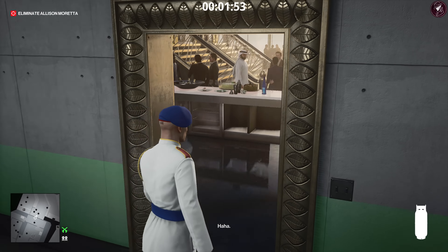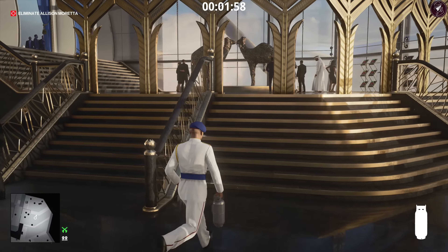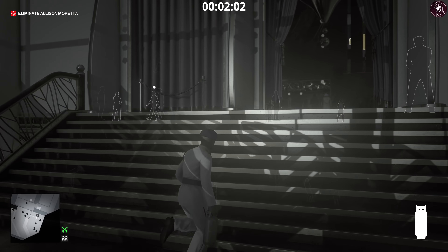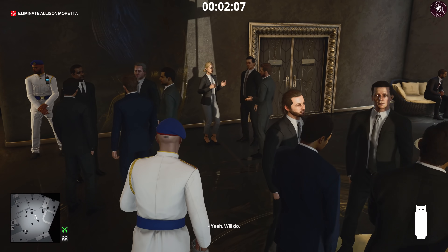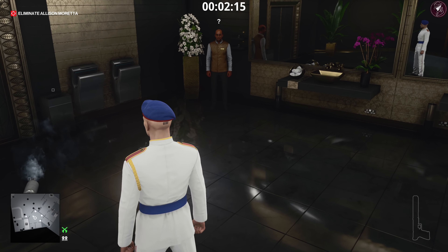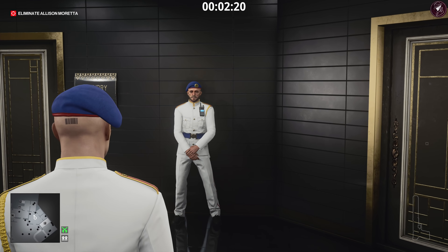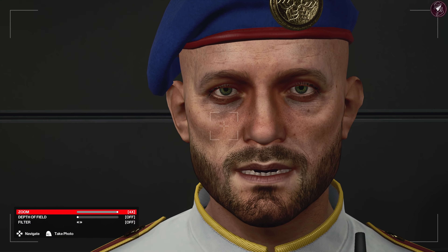You'll end up behind the bar in the main zone. Head upstairs and set the trap — we're going to set the propane flask trap in the bathroom. If you want to know where the target is, use your instinct; you'll see the white blip above her head. She's a super enforcer so she'll see through any disguise. Come into this bathroom right here and throw the propane flask by the door — as long as it's near the door it's fine, and not near anybody else. The explosion has a really big radius.